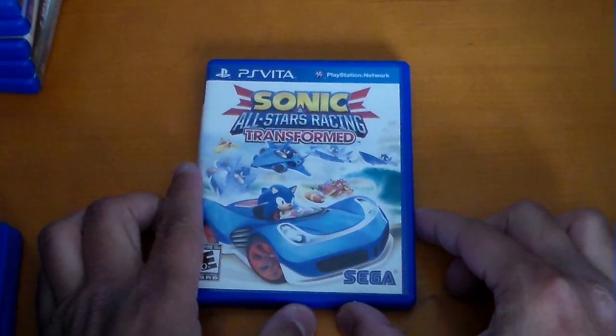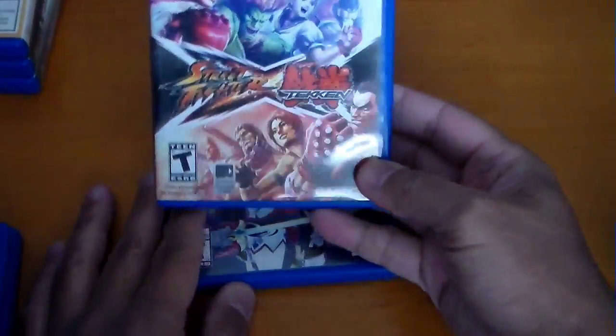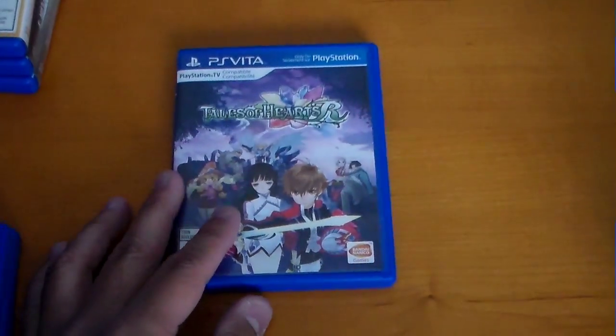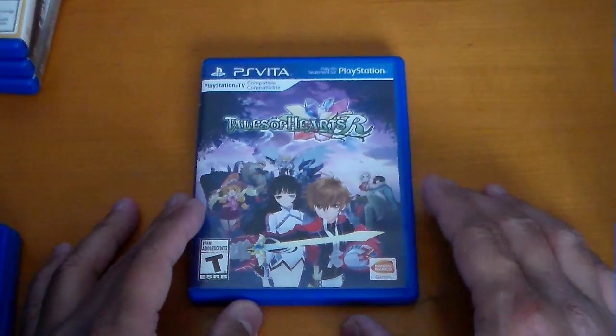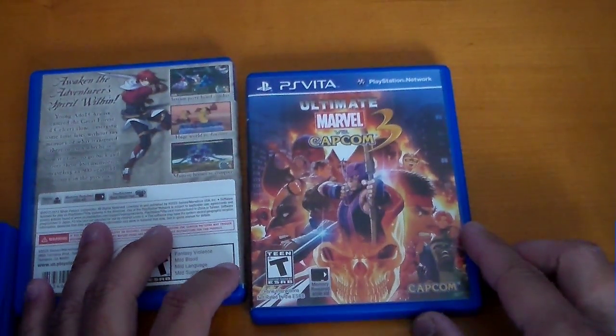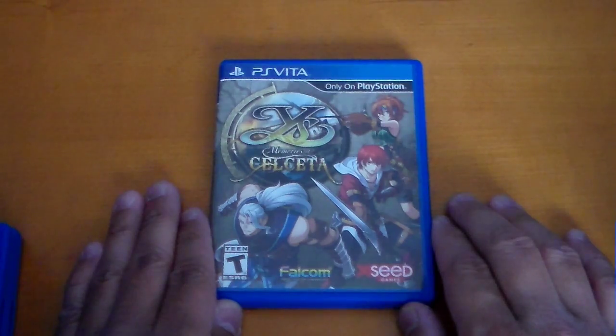Continuing on with Rayman Origins. Rayman Legends. Ridge Racer, the Vita iteration. Senran Kagura Shinobi Versus. Sonic and All Stars Racing Transformed. Street Fighter X Tekken — this one got hype for all the very wrong reasons. Tales of Hearts R, which is essentially a 3D remake of the original Tales of Hearts. Tokiden Kiwami. Ultimate Marvel vs. Capcom 3. And last but definitely not least on my Vita collection so far is Ys Memories of Celceta.